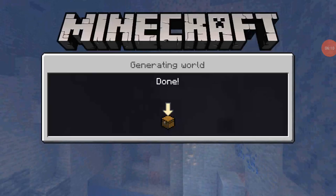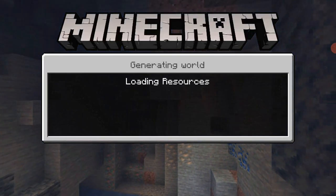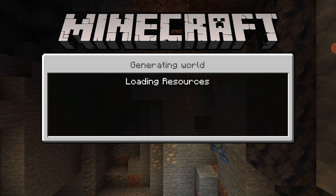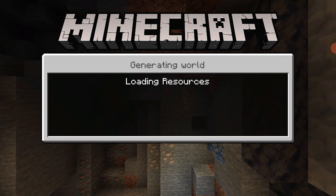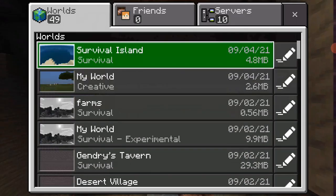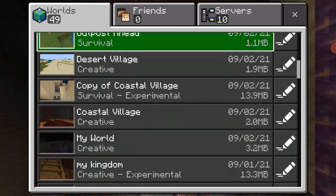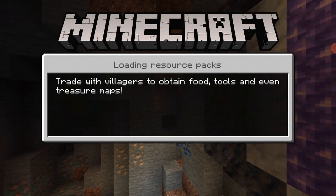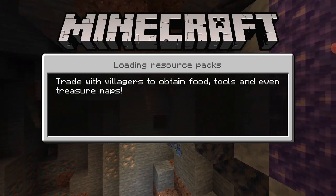We're going to survive on our survival island — yes, not this one, but another one. So let's hope for the best. Where is the survival island? Yeah, here it is. Trade with villagers to obtain better tools and even try the maps.